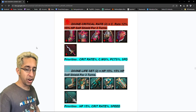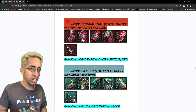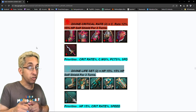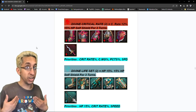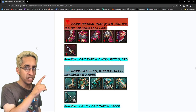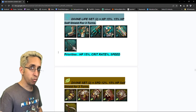Divine Critical Rate — a two-piece that gives 12% crit rate. It's basically a crit rate set with a little shield, though the shield can sometimes be unnecessary. But overall it's just a crit rate set. You can get mythical ones from Classic Arena at Gold 5. I've been starting to get some of them. What I'm looking for: crit rate first, crit damage second. Not looking for attack specifically since it's not stated in the gear, so PCTS — percentages meaning HP, defense, or attack — and then speed.